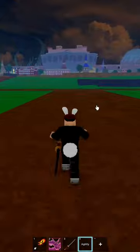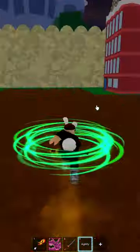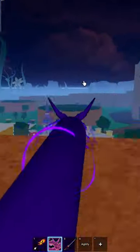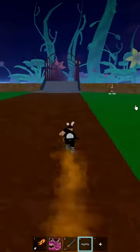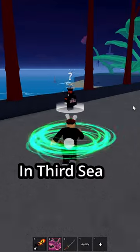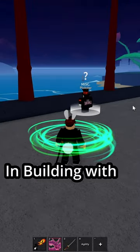You can obtain fragments from raids or special bosses on the map. In 2nd Sea, Plockster is located on this bridge. In 3rd Sea, he is in the castle on the sea in the building with Bluru.